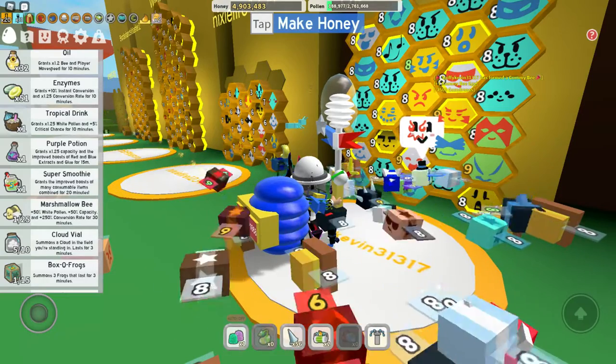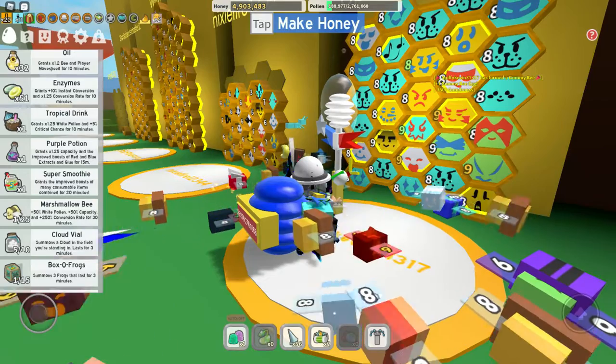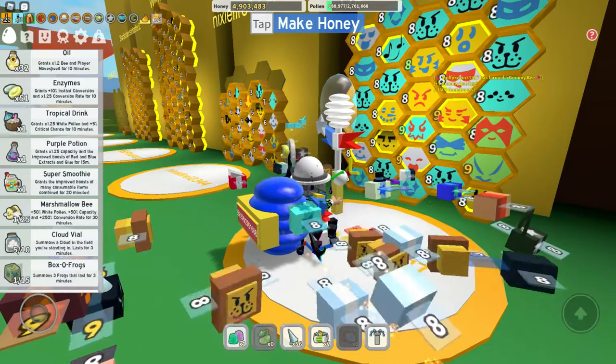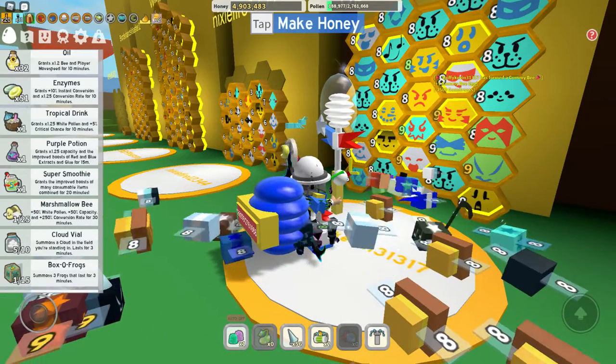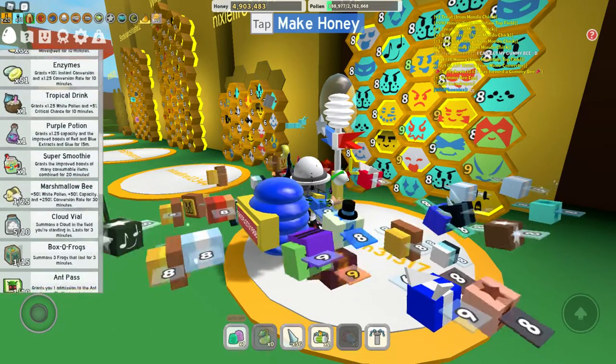I don't know where this tropical dream came from. It was not from a code, I swear. This just popped up in my inventory and I'm like, hold up. Also, all of these other items are from redeem codes.